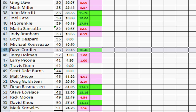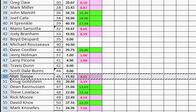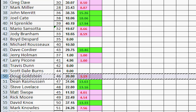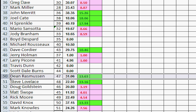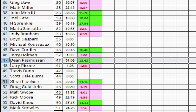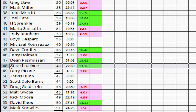Position 44 didn't play. Position 45 played and lost — moves below Doug Goldstein, below Rasmussen, below Lovelace. Number 46, Doug Goldstein played and lost — moves below the two guys below him who won, runs into Matt Swope whom Doug has more points than, and slots in right above Matt. Number 47, Dean Rasmussen won — moves up one, two, three, splitting between Holman and Pecan. Steve Lovelace won — moves up one, two, three.